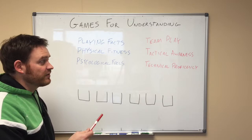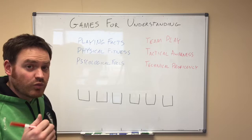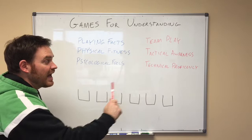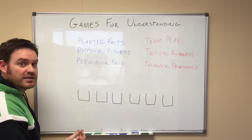When we watch our players in a game, we're looking for this. We're looking to see how much playing facts they have, what their physical fitness is, what their psychological focus is, whether they're playing as a team, whether they know what they should be doing or where they should be, and how good they are skill-wise. When we watch them play games — fun, modified, or full — this is what we're looking for. Think of your players as having six buckets, each representing one of the three T's or one of the three P's.